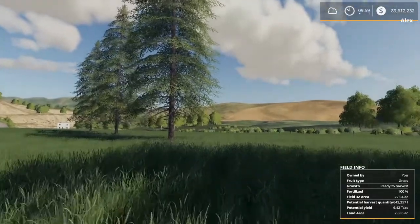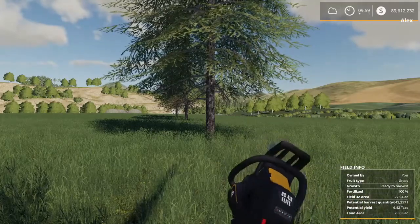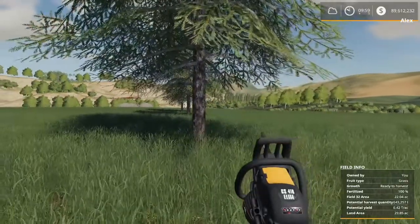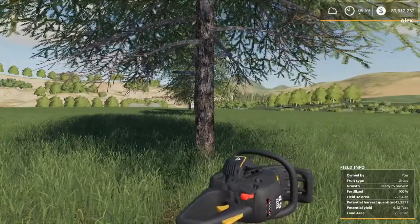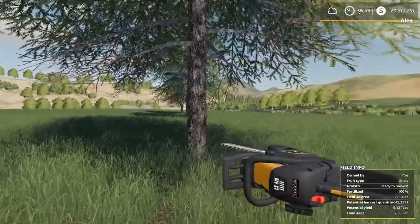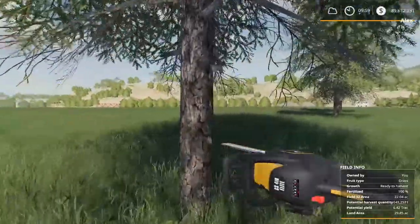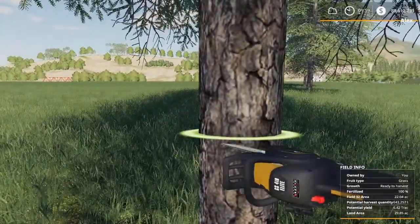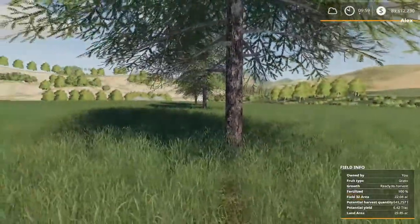That's about all you need to know. When you have your chainsaw, you can rotate it left or right. One of the little tricks that a lot of people don't know is the tree will fall in whatever direction you rotate your saw. So if you're cutting from right to left, the tree will fall to the left. If you flip this over and cut left to right, the tree is going to fall to the right. It also depends on the angle — so if I'm standing here cutting this way, the tree is going to fall in that direction.